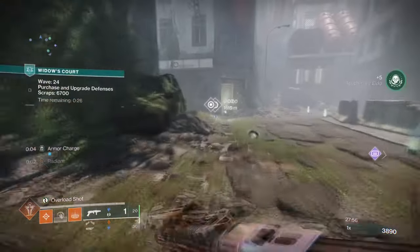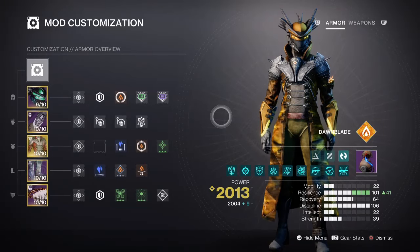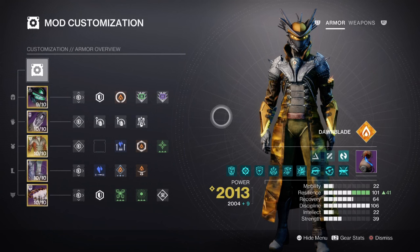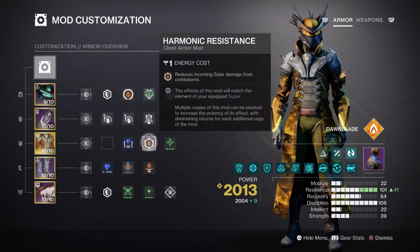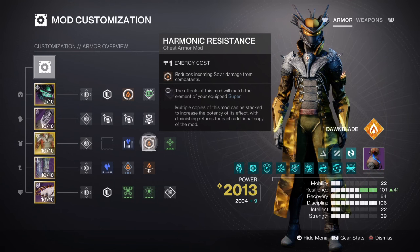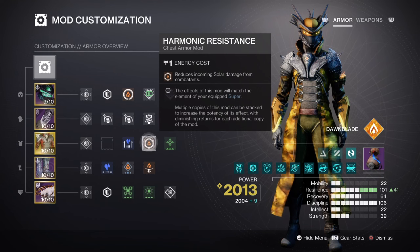As the gameplay will show, our healing grenades are the main MVPs when supporting the build overall. For the mods and stats, we have both Resilience and Discipline marked with the highest priorities. Recovery is also marked as a priority, but not by as much. Resilience is at tier 10 for a 30% damage reduction. I've added the Harmonic Resistance mod to reduce incoming solar damage by 15% — while this might not be useful all the time, it still helps improve survivability. You can potentially add a Curve of Dampen mod instead, but only if you can make the space and are happy to make certain sacrifices.